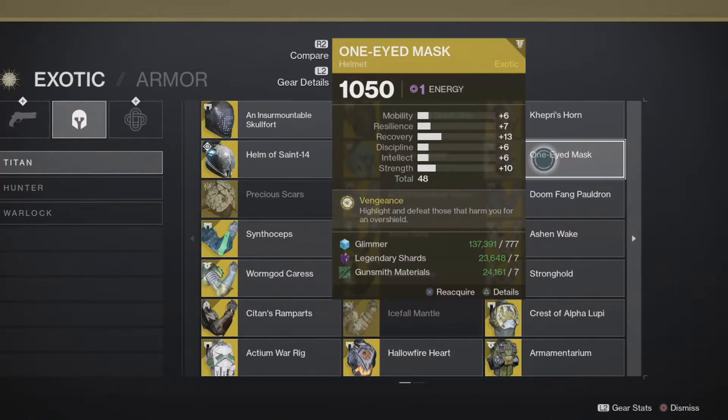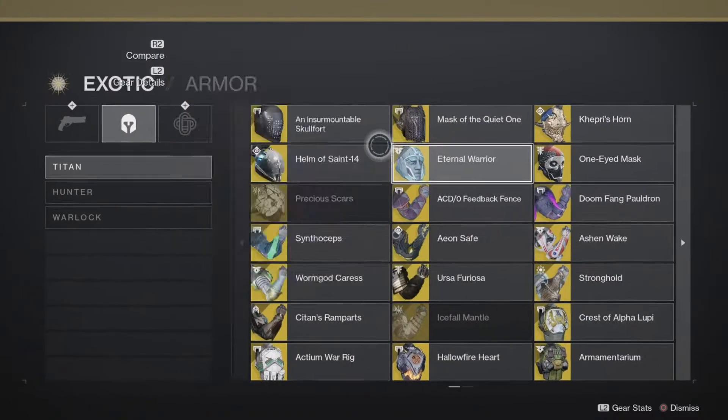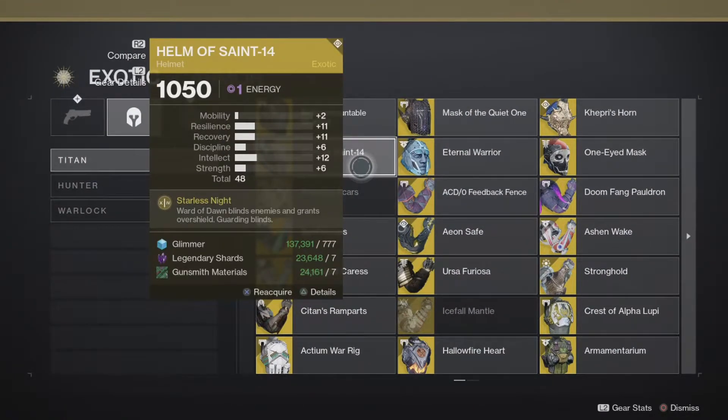The One-Eyed Mask highlights enemies for you — last I remember you don't see them through walls anymore — but you get an overshield for defeating people that shoot at you. So even if you don't shoot them first, if you start the gunfight and they retaliate, you're probably gonna come out better off. Epirus Horn is only for Solar — Eternal Warlock or Warrior — nope, Word of Dawn.